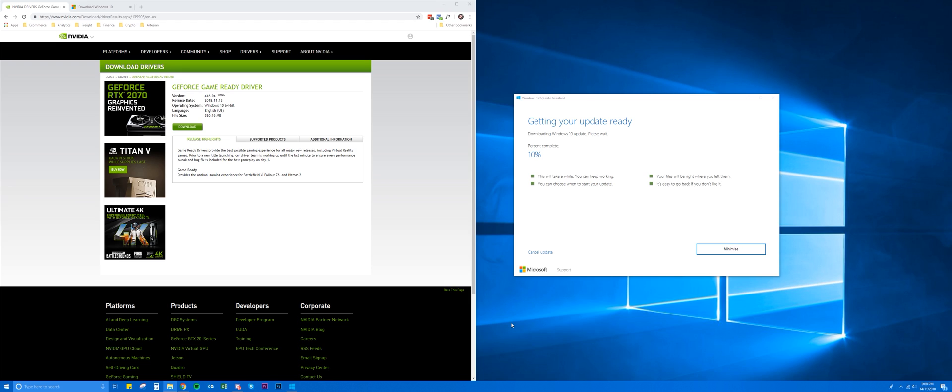The first thing we need is the new NVIDIA drivers. You can either use the GeForce Experience app and download through there, or you can go to their website and download it from there. We need version 416.94, which is the latest version, released on the 13th of November 2018. Simply download that, install it, and that's the first part done.